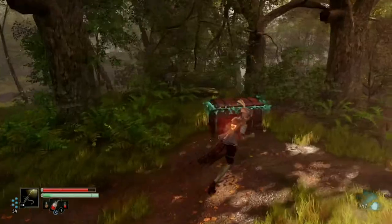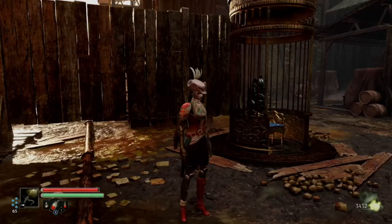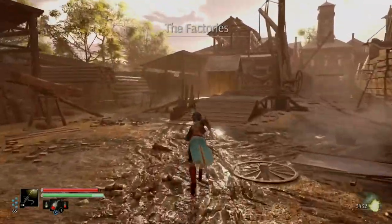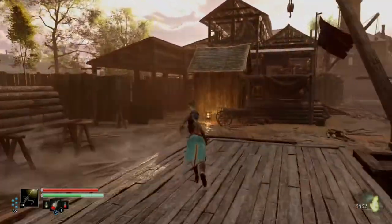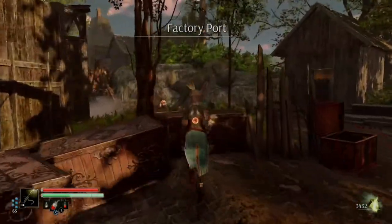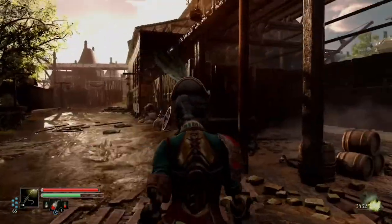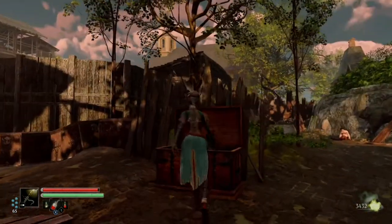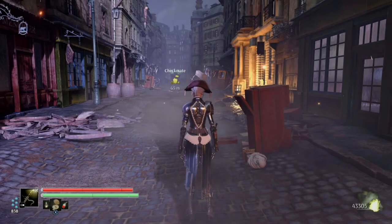Once you come down, the health upgrade is right here. Our next health upgrade can be located once you reach this section — this is very early on the mission objective path. You can't miss this room; it is right here. You're going to come down and around from over there, then come over here and grab it.